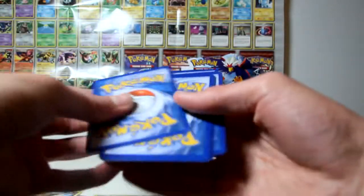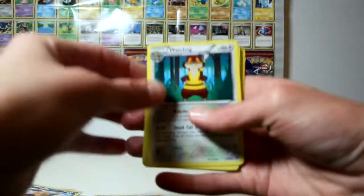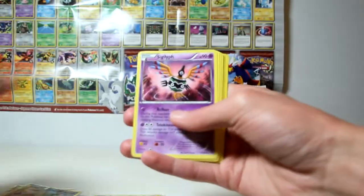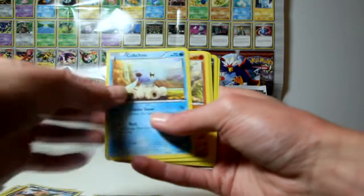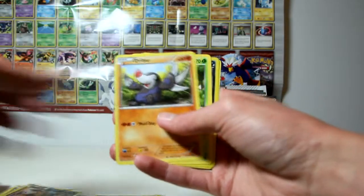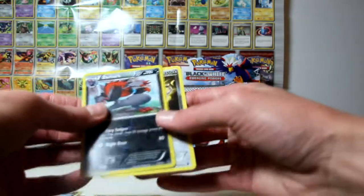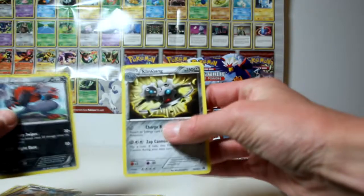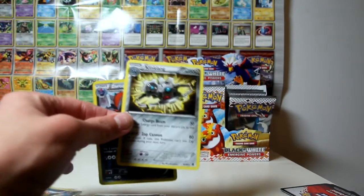1, 2, 3: Watchog, Sigilyph, Pokemon Catcher, Patrat, Cubchoo, Roggenrola, Drillbur, Pansage. My reverse is a Zorua, which is a Rare Holo normally - cool. And my rare is a Klinkang - that's a cool card. Alright guys, thanks for watching part one and I'll see you in part two.